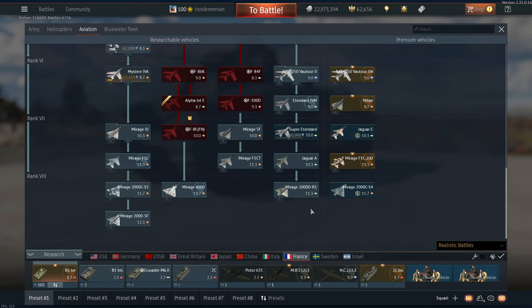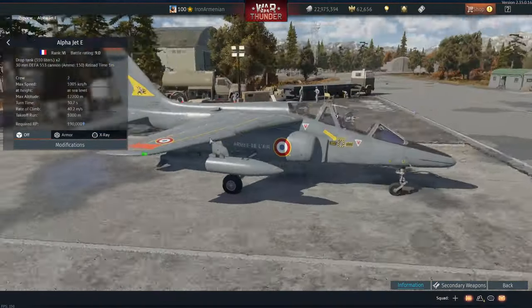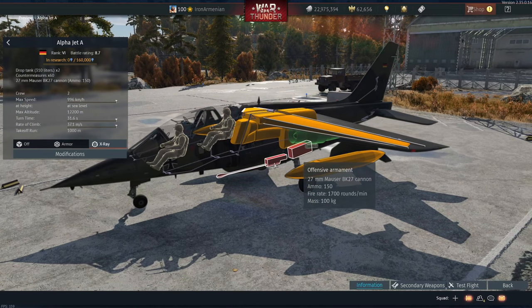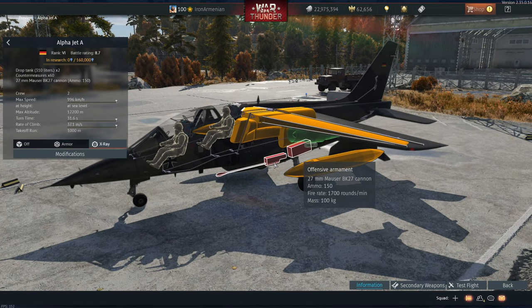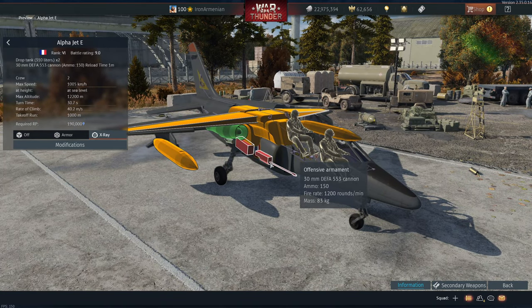France got a new jet — the Alpha Jet E. Isn't this the same thing we just saw in the German tech tree, with the funny gun underneath? Yes, the German one is packing a 27 millimeter gun, whereas the French one is packing 30 mil. Wow, I have the attention to spot that but not to remember people's birthdays.